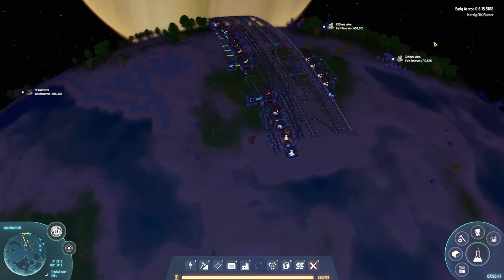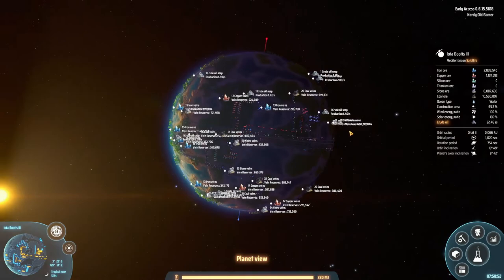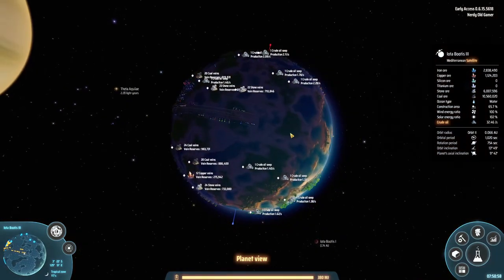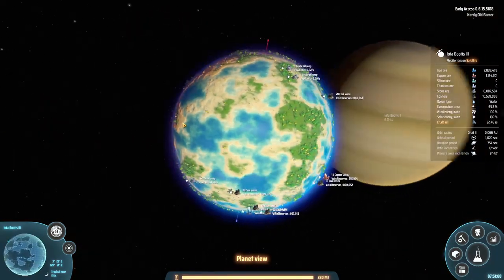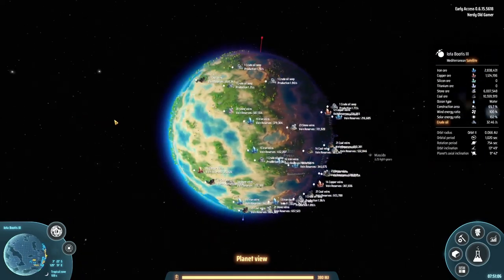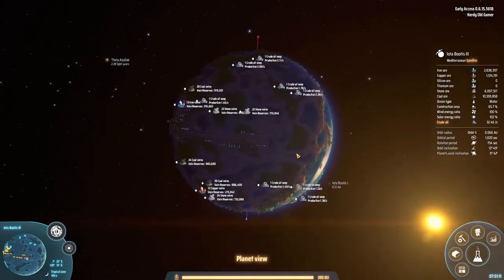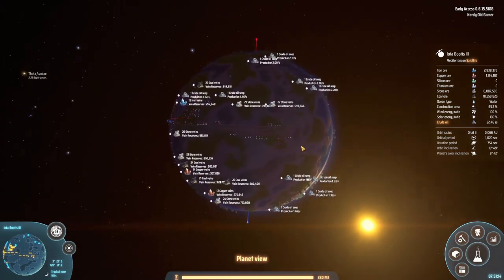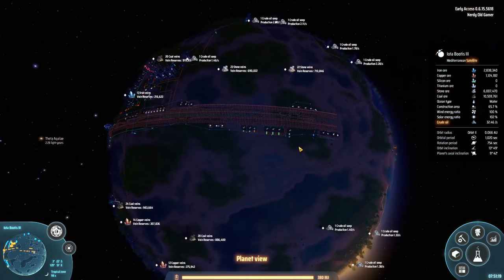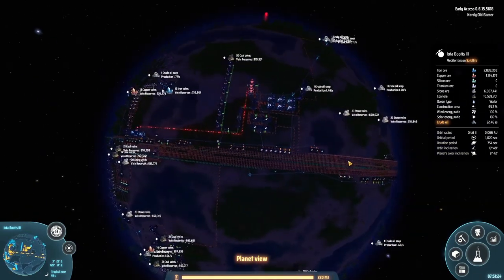Before we start, let's just go to the planet view and take a look. Our bus starts over here and it goes all the way over here. We're around a quarter to a fifth of the way around the planet — something like that. I do like it, it looks good in my opinion.